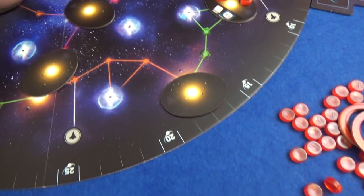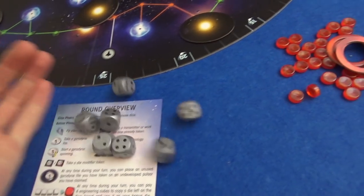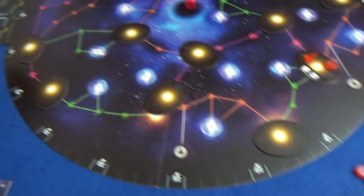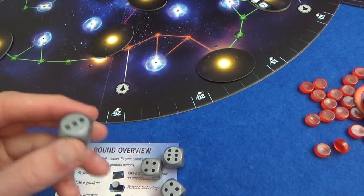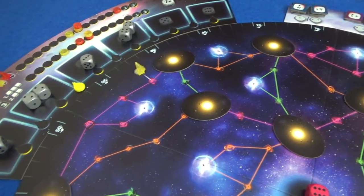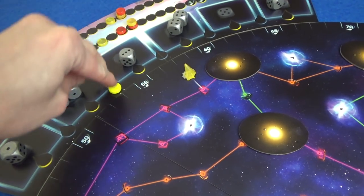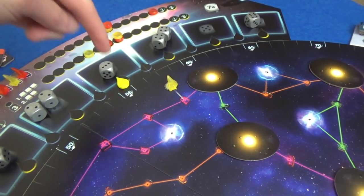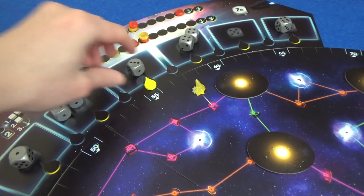We grab all the dice and roll. What we've got: ones, twos, a three, threes, fours, and a six. The median die is going to be the fourth one — and that's a three. Cover it up, and there are three either side, so we don't move that marker. Taking a three will get you nothing, and you work out the spaces based on the other dice that you take.